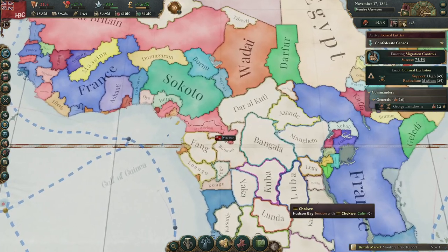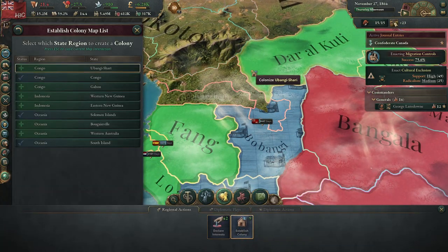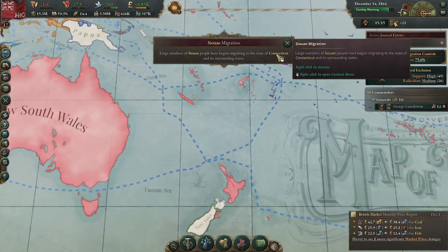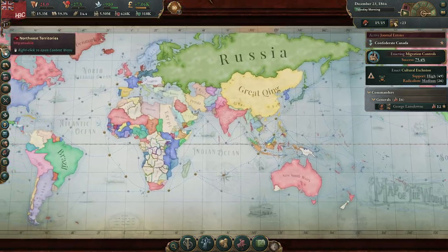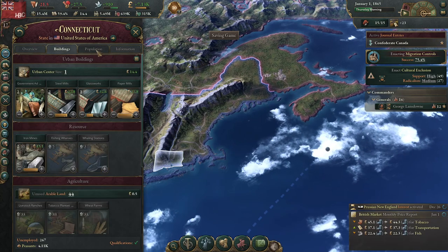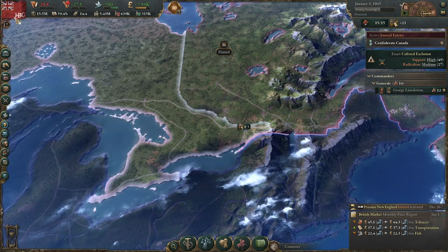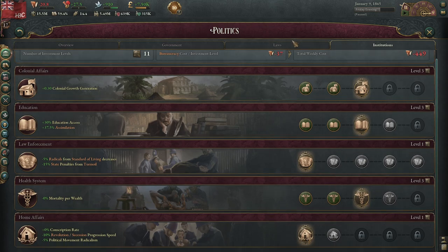Still slow, obviously. We might as well start some other colonies since none of what we have is growing at the moment. I think we just got a migration to the Connecticut area — that's interesting. Discriminated population prevented from migrating. Okay.